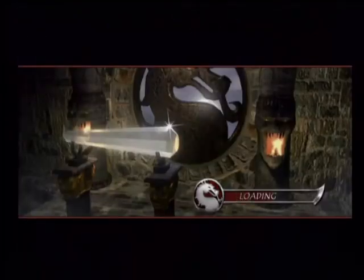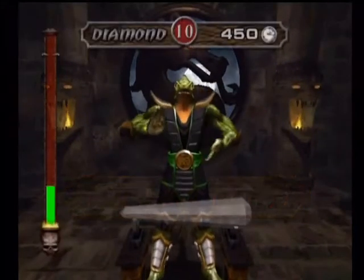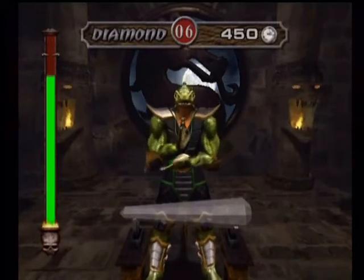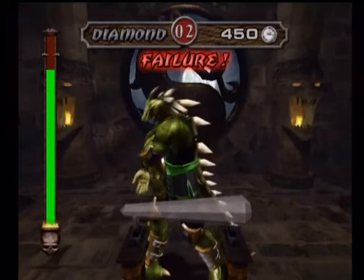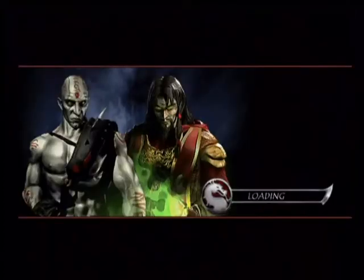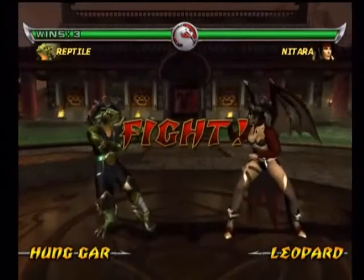Now we're up against Nitara and it's time for a Test Your Might! That looks like Diamond! That's definitely Diamond - this could be bad! Let's do this! Come on, Reptile! Well... I haven't got this, have I? Break both of your arms, Reptile! I sure hope you have enough to fight against Nitara! For some reason they keep giving me the toughest Test Your Might - the sights are fine, the mights aren't! I could probably do this if I was healthy, which I'm not!